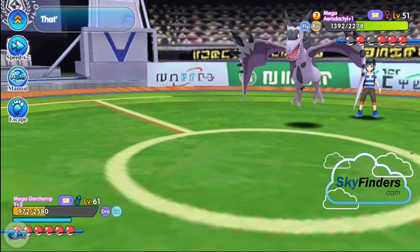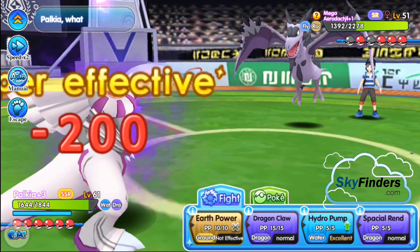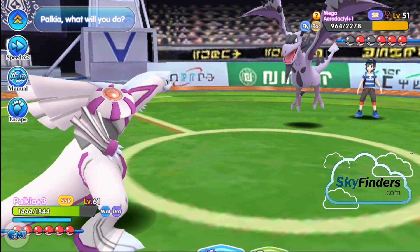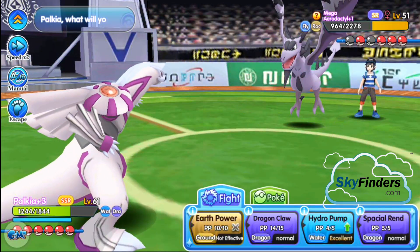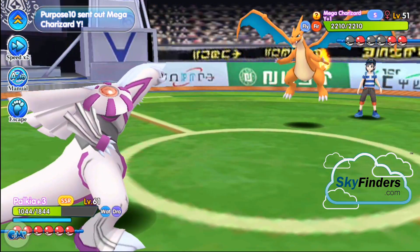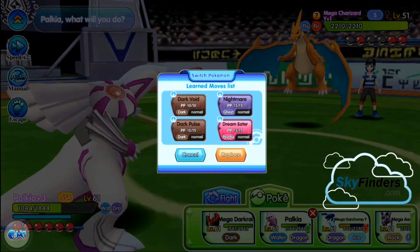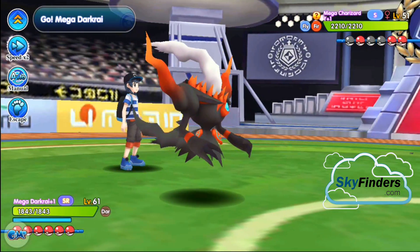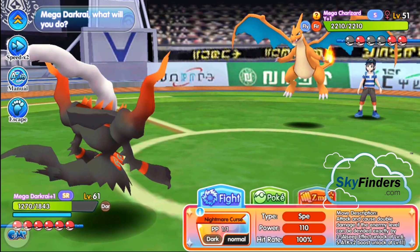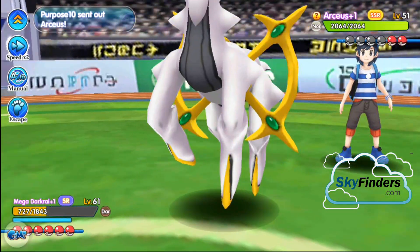Okay, Palkia — go! Palkia, use Dragon Claw — nice! Use Hydro Pump, Hydro Pump again. Target used a Sedgment — it's Darkrai. I'm not going to use Dark Void attack. So Darkrai — this mega ripass, this mega attack — one shot! Nice.